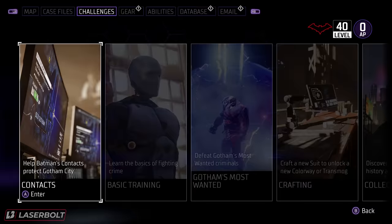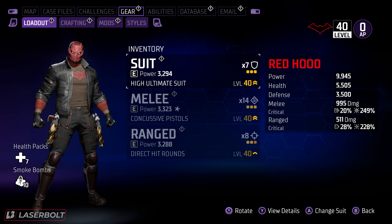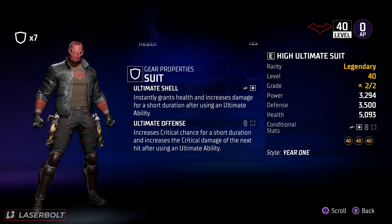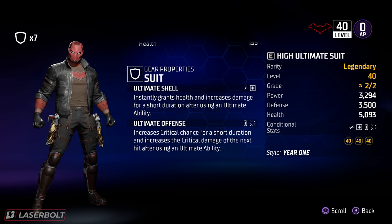Now let's look at the gear. For the suit, I'm using the High Ultimate Suit. There is a better suit I'll mention in a best-suits video for each character, but right now I'm using this one. What makes it great is the Ultimate Shell mod: after using your ultimate ability, it grants health and increases your damage. I also have Ultimate Offensive, which increases critical chance for a short duration and increases critical damage on the next hit after using your ultimate ability.